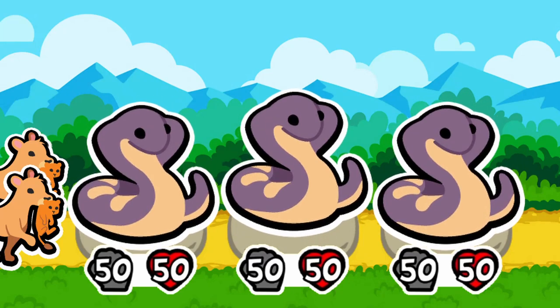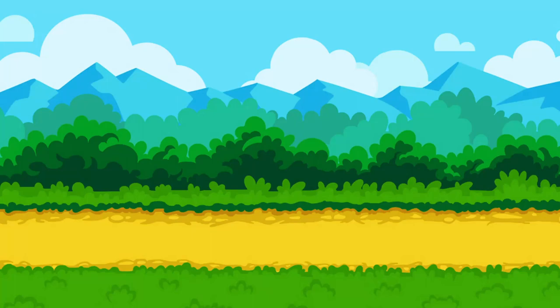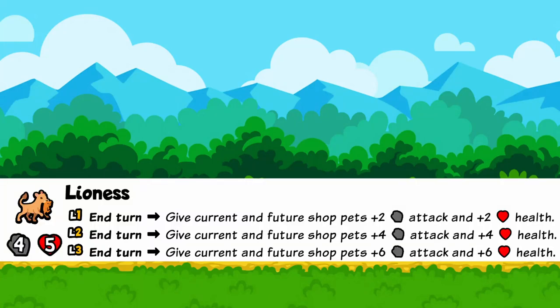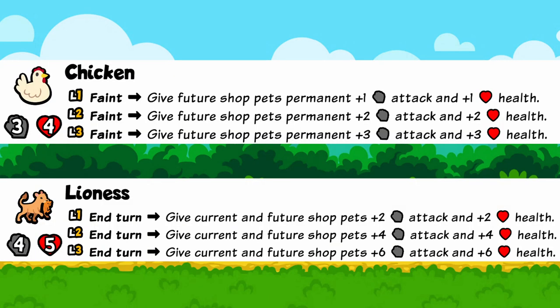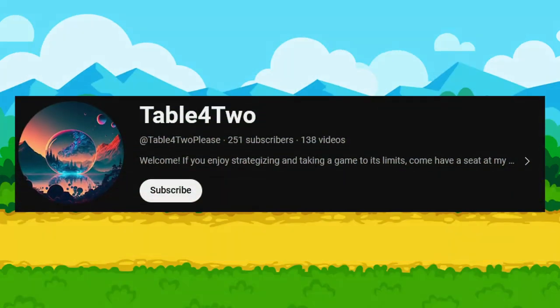Shop scaling has always been one of those elusive builds that just feels too slow to pull off. Well, this time we found a couple early lioness and chickens, and let's just say it was quick enough this time. I hope you enjoy it. Drop a follow if you want to see more. Let's scale some shop pets.